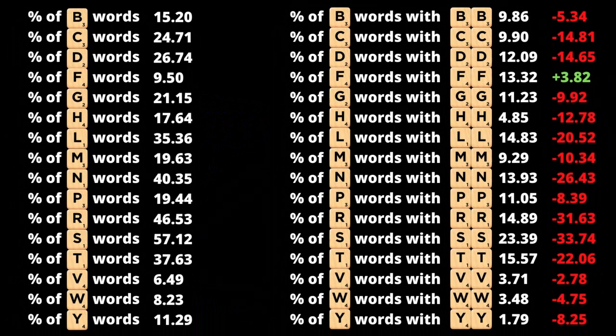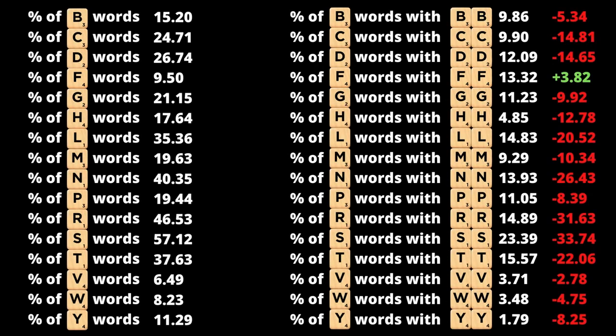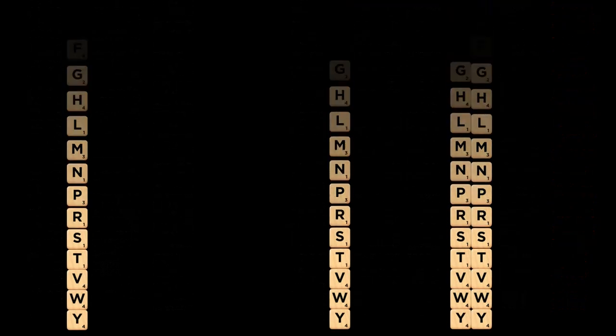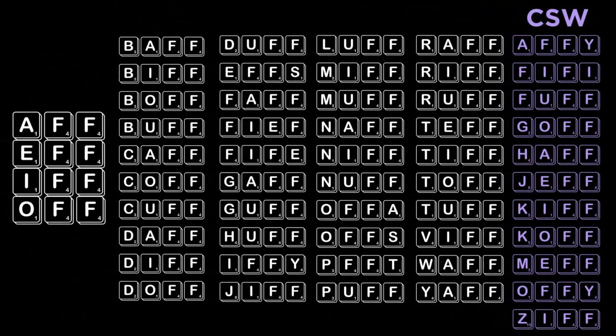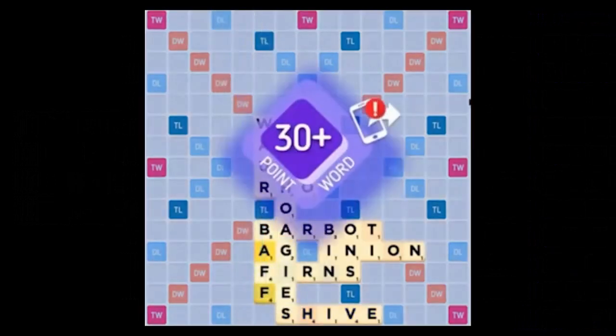The F is the only letter in the game of Scrabble that exhibits a percentage increase in this manner, and this is true for shorter words too, which you're much likelier to play with two Fs than bingos. Typically, duplicated tiles are a danger to be avoided whenever possible, but in the case of the F, duplication may sometimes be an asset. Two Fs together score an impressive 8 points, which starts to hit extremely hard in tandem with bonus squares on the board.